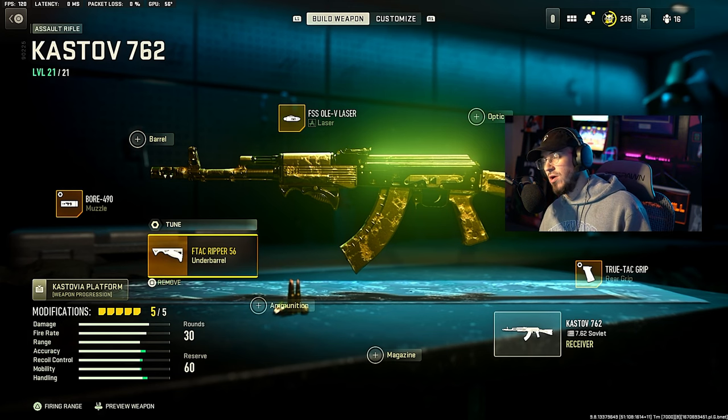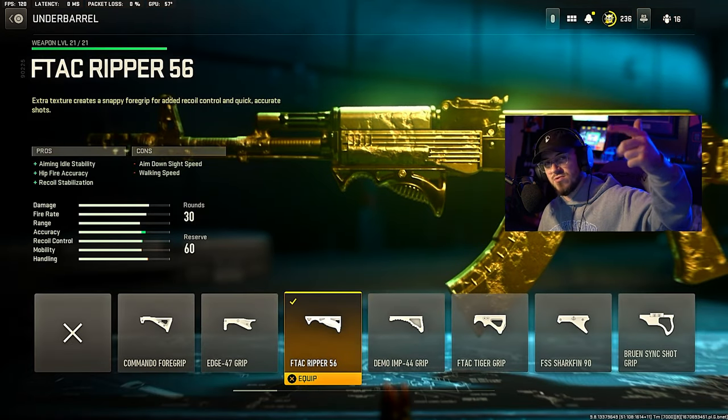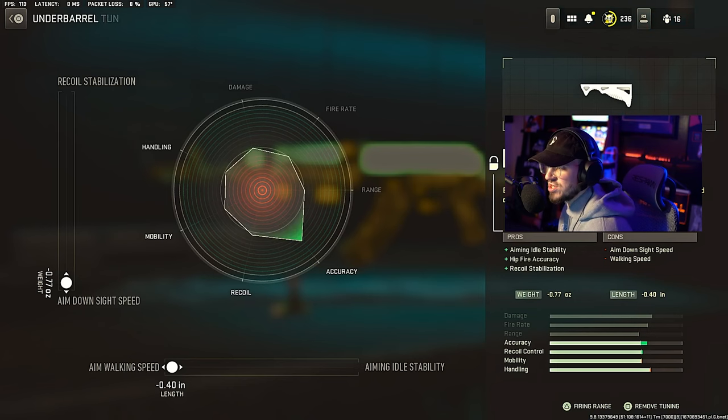Then we're going to go over to the under barrel, running the F-TAC Ripper 56, which gives aiming idle stability, hit-fire accuracy, and recoil stabilization. And then for the Tune, we're going to max out ADS speed and max out aim walking speed.